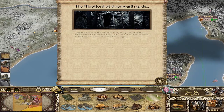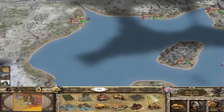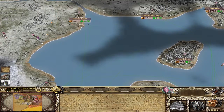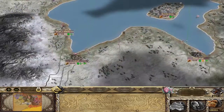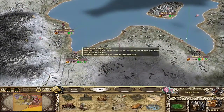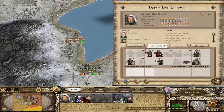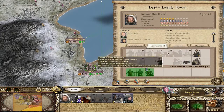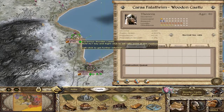It looks like the leader of the Clans of Enidwaith is dead, and Celeburg in the Vale of Anduin is besieged as well. We lost some money — that's okay, it's because we just have so many troops on the field, which is alright. Train some more Thorn units.